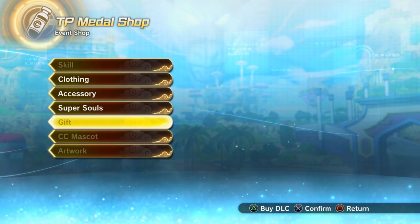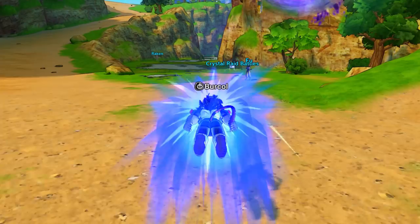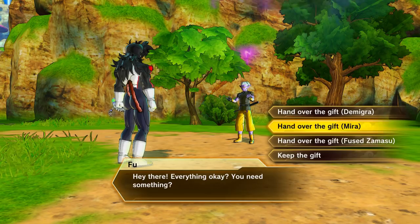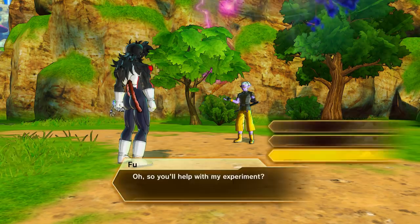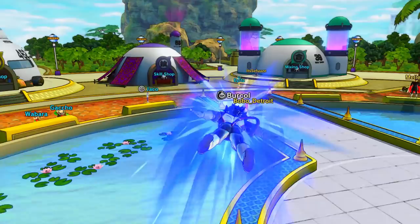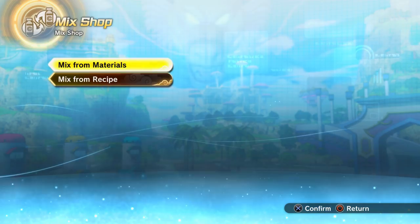You can exchange TP medals at the TP medal store. When the Merged Corrupted Zamasu, Final Form Mira, or Demigra gifts are available and you already have those characters unlocked, buy additional versions and talk to Fuu. He'll give you either 10 or 15 demon realm crystals per exchange. The gifts are around 500 TP medals each.